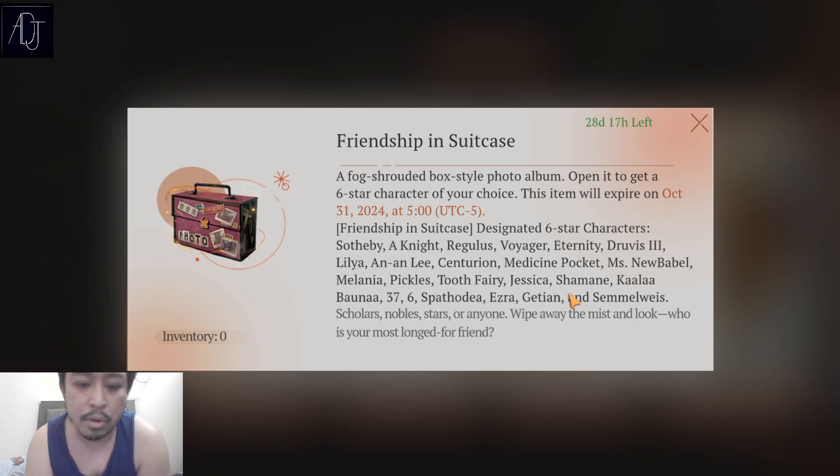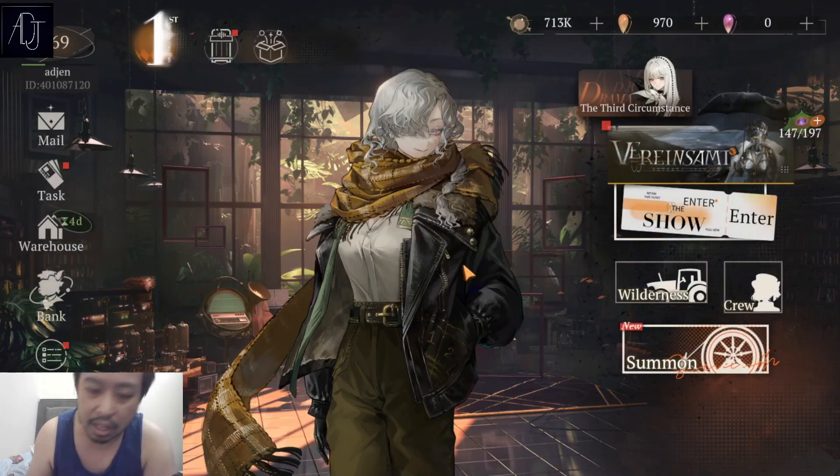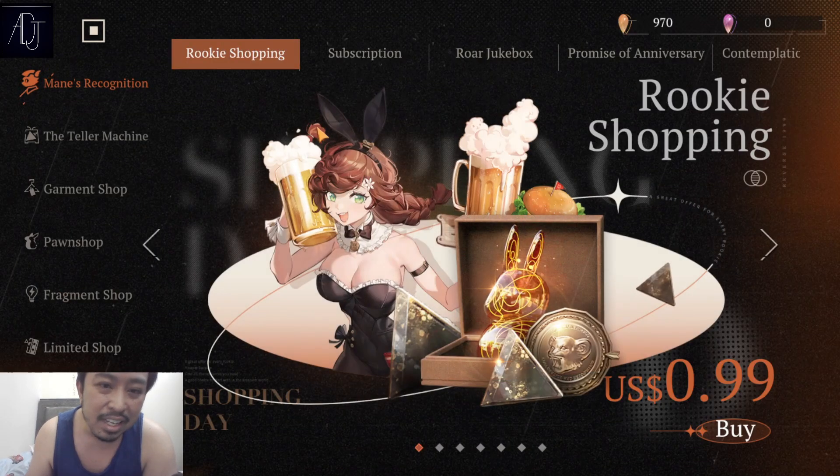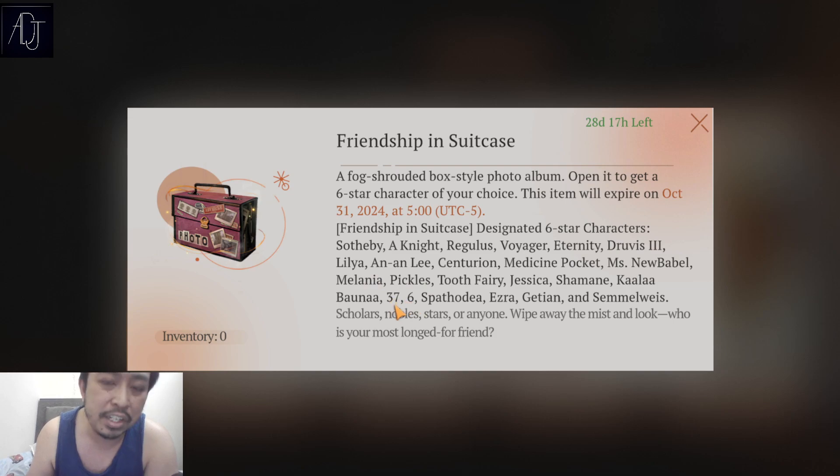37 is still very very strong, and if you're lacking a really good Star afflatus DPS, 37 might be the best choice for you. However, if you already have Windsong — a really recent character — Windsong is broken as a Star afflatus DPS, so if you have Windsong you don't need 37, since Windsong already fulfills that role.